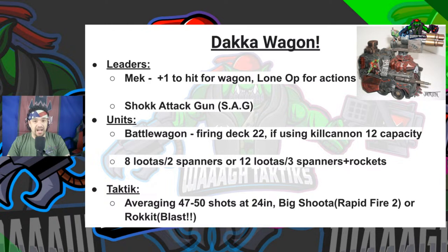Moving on to the Dok Wagon — a bit more fluffy but still the same idea. The leaders are a Mek for plus one to hit on the Battlewagon — you still get to enjoy Loot It. The Battlewagon is a bit thicker. Keep in mind you can move and disembark, so you don't have to deal with the shenanigans of coming in from reserve. You add a Shock Attack Gun to that unit — Strength 9, AP minus 4, D6 damage plus one.